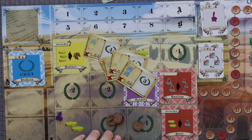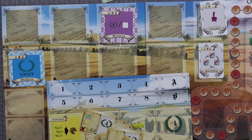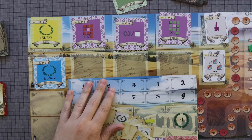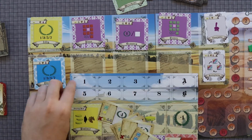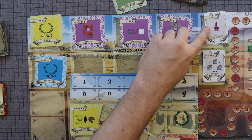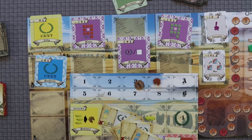The last thing to point out is how the bidding works from the player board. All the deeds at the top of the board correlate directly to spaces 1 through 8 and A and B on your player board. And just as a reminder, you are bidding horses, hussars, or money, and it tells you at the top of each deed what you're able to bid for it.